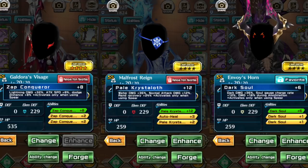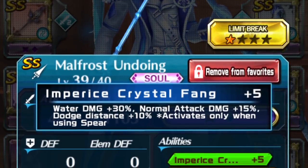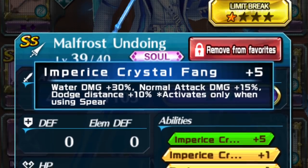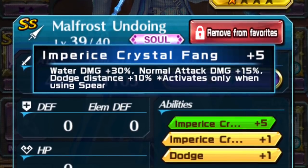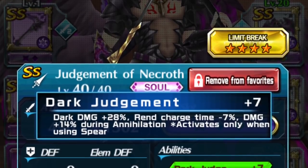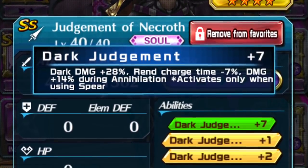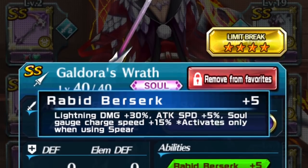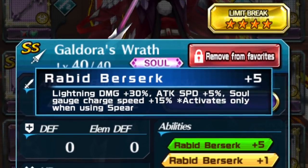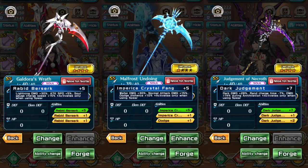Then you have Normal Attack Damage — I feel that's sort of a waste. Let's talk about the weapon first. The Water one: Water Damage plus 30%, Normal Attack Damage plus 15%, Dodge Distance plus 10%. So we get the extra Dodge, which is pretty important with the Soul Spears. Water Damage is higher than the Dark Damage you get: Dark Damage plus 28%, Ren Charge Time minus 7%, Damage plus 14% during Annihilation. Galdora: Lightning Damage plus 30%, Attack Speed plus 5%, Soul Gauge Charge Speed plus 15%. I'm pretty happy this set doesn't have any Soul Gauge Charge Speed, because that's pretty useless on Soul Spears.